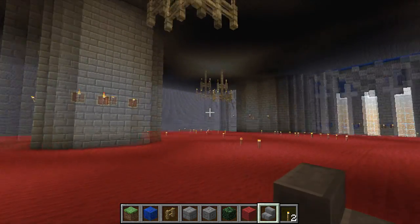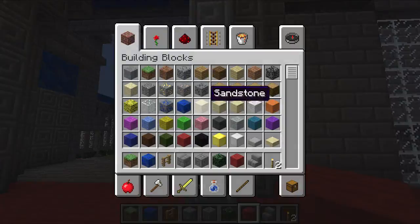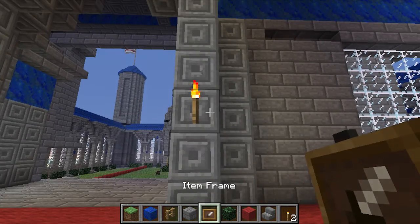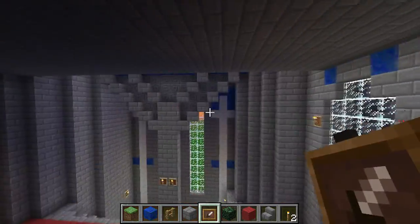I've also put some torches up on these top pillars, on the walls here. Anywhere you see a torch with a red thing behind it, basically the torch is there for a purpose and it's actually going to stay there. All these ones up here I've got them all on.